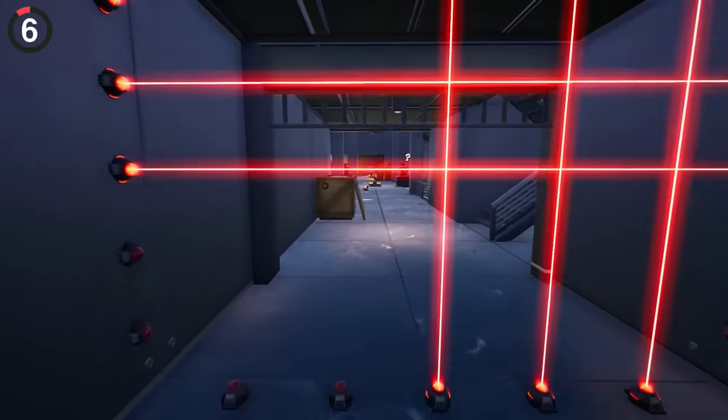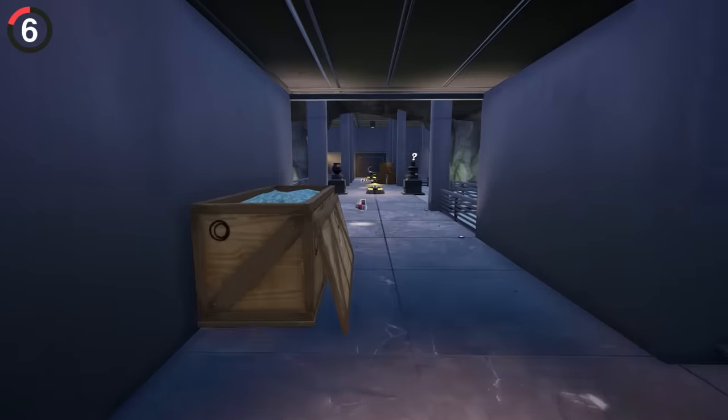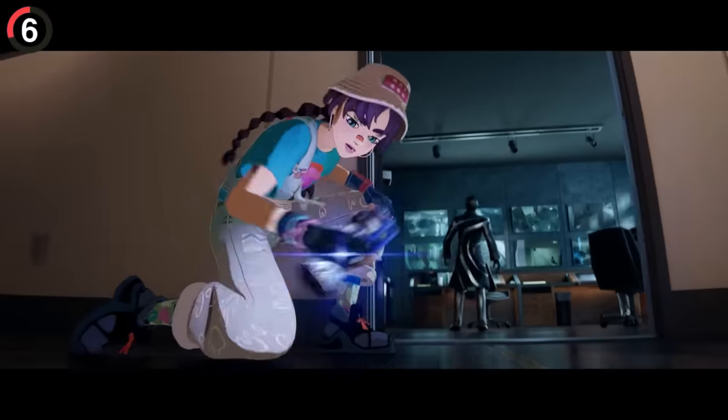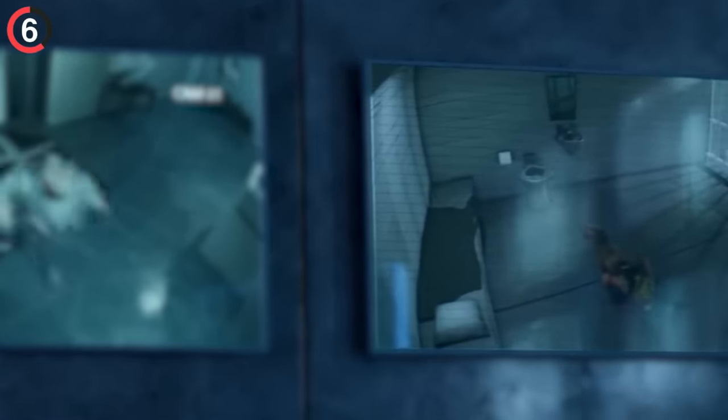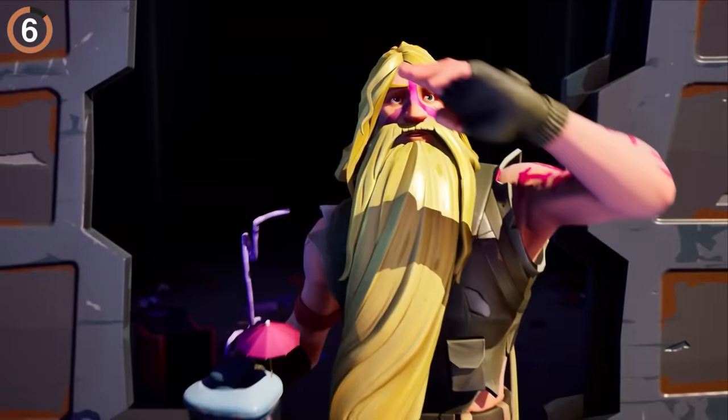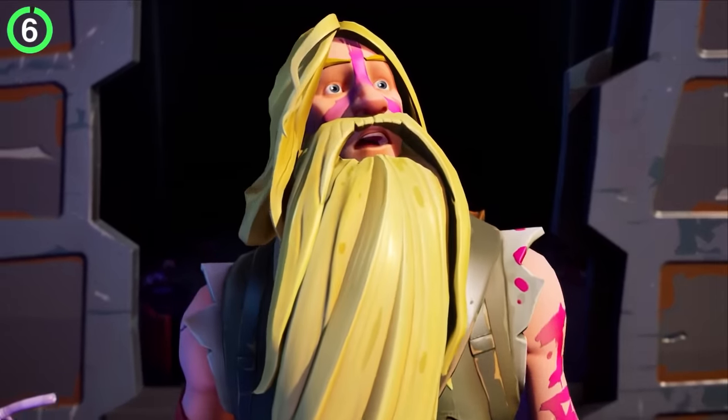Another trailer secret reveals that someone is being kept prisoner at the new POI. You can't find him in-game, but pay attention to the CCTV screens at this moment. For a couple of seconds, as it zooms out, you could spot Bunker Jonesy doing push-ups in a jail cell. That's probably just a gag, but if this actually leads to us breaking him out, this might be the greatest Easter egg of all time.